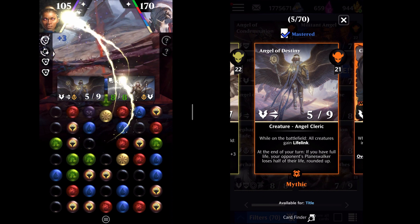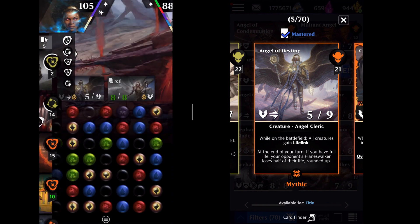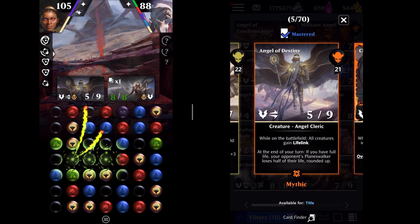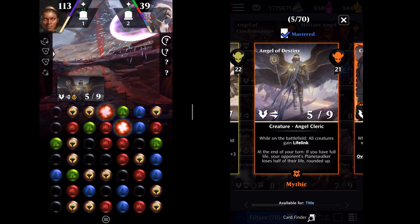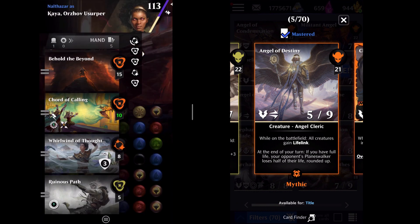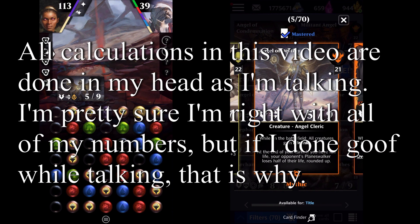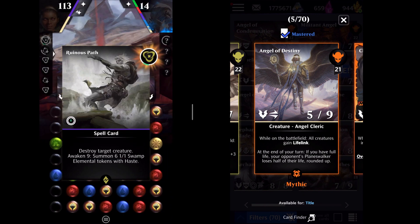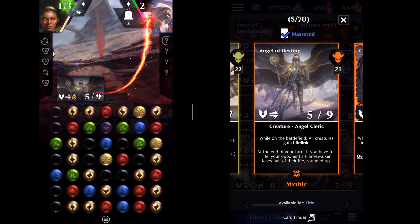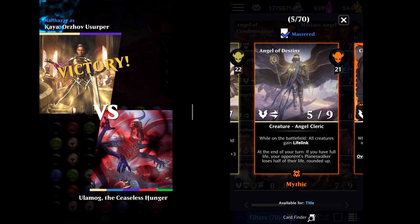This is against the higher health story mode monsters, and this is also going to be against some of the higher health PvE coalition event monsters. The highest health that any planeswalker has in Puzzle Quest is Angrath with 135. And the highest health for a PvE boss like Bolas is somewhere in the 524 ballpark. I'm going to be showing Bolas in just a moment, and I'll be going over my calculations there. Also, you can actually kill your opponent if your opponent's at one health, because they lose half their life rounded up. Yeah, Ulamog. Ulamog's curse — splat splat.